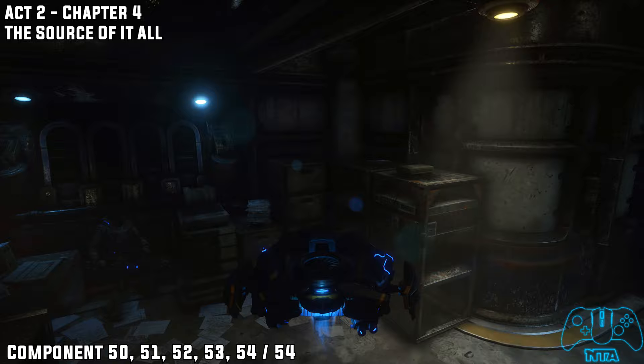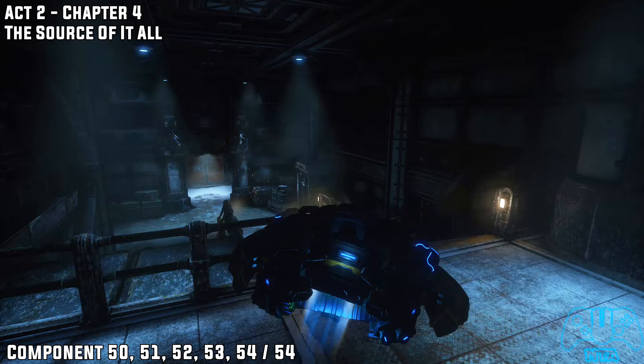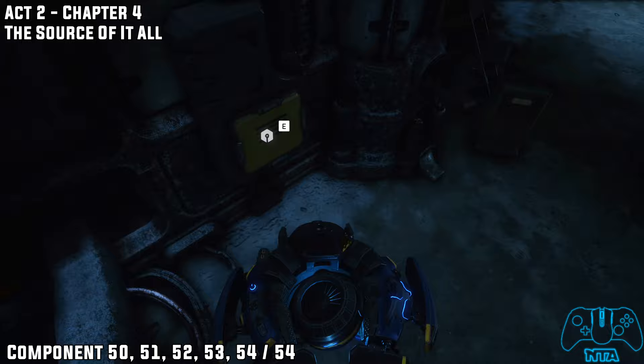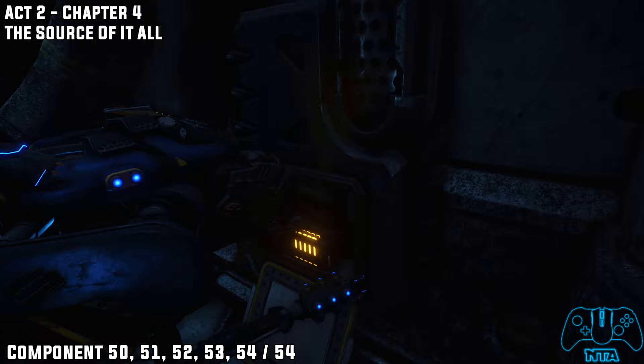From the last location, turn around, go through the door, head down the stairs, and you should see another one of those cabinets just to the left before carrying on. All you need to do now is finish the mission and I'll see you in Chapter Five.